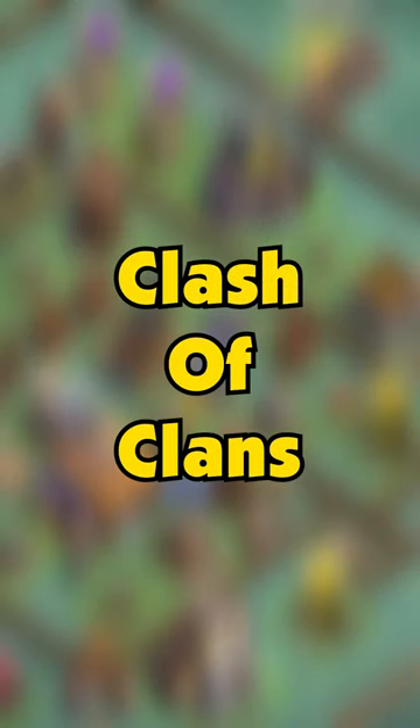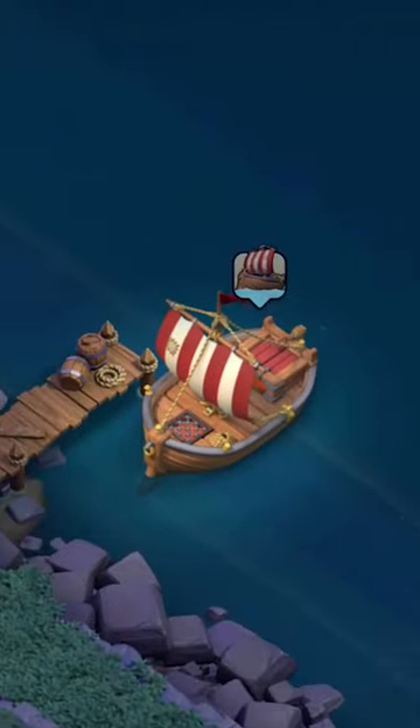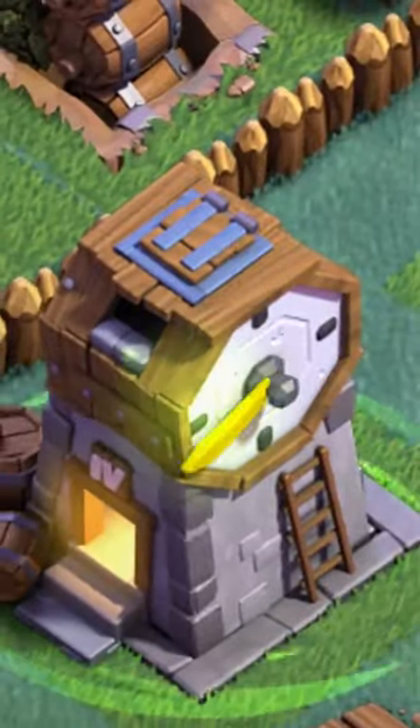One of the most annoying things in Clash of Clans is when I activate this clock tower boost, I go over to my home village and see that my archer tower that's being geared up isn't even affected by it. If I'm gonna lose my builder for five days until the archer tower is done, it might as well give it a clock tower boost.